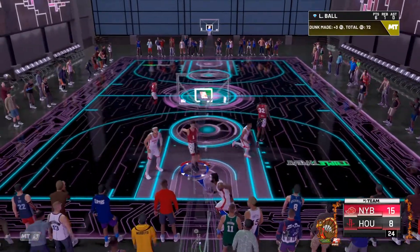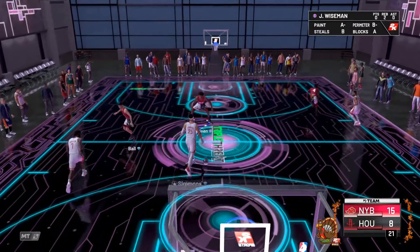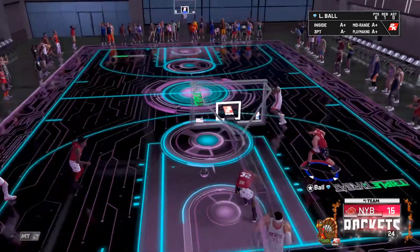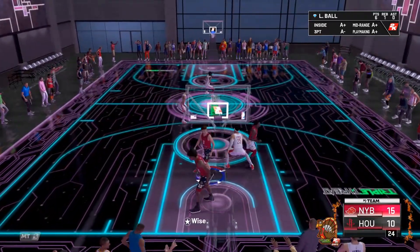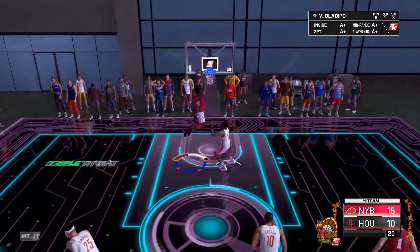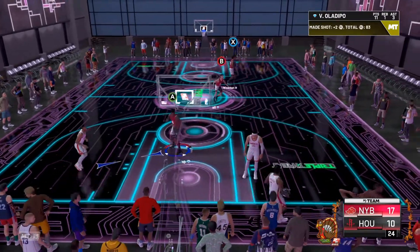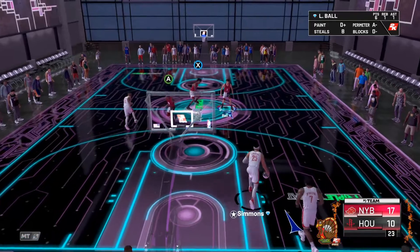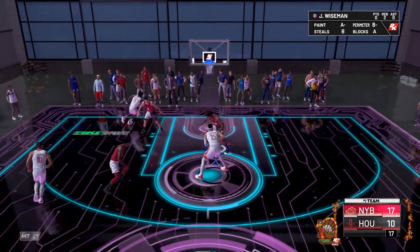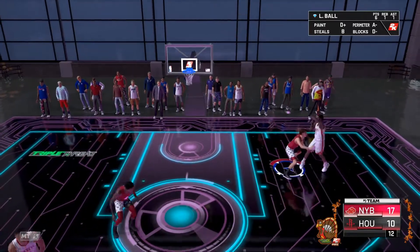That oop was terrible. I don't think you're missing out much if you don't get this card. He's free and there are some cards you can buy who are better. I would say Donovan Mitchell's amethyst card from Halloween is literally the exact same card, but I feel more comfortable doing different things with him — more comfortable shooting, even though he dribbles the same. His change-up just feels good.